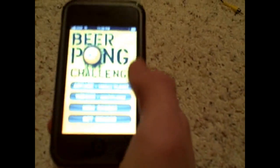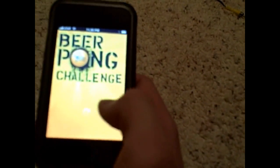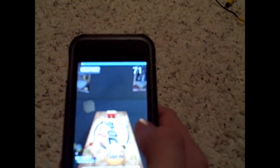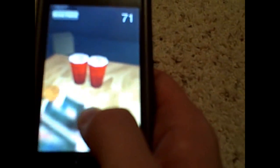Next is Beer Pong — everybody's favorite game to play when they're drunk. You hold your iPod or iPhone like this, and basically you try to get the ping pong ball into the cups. Depending on what angle you're tilting your iPhone at, it goes at different angles. If you hold the ball, you can see where it's going.